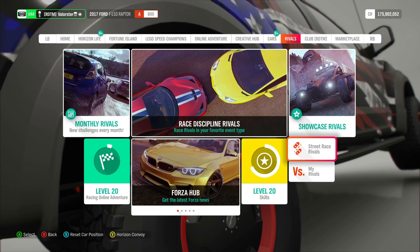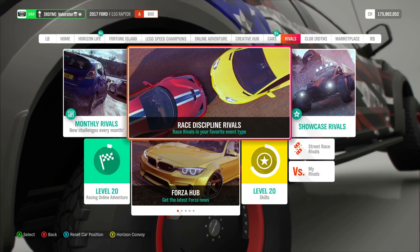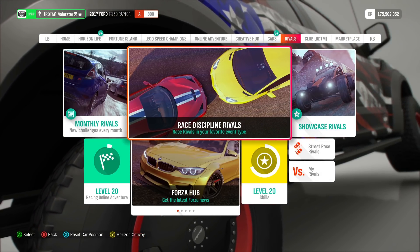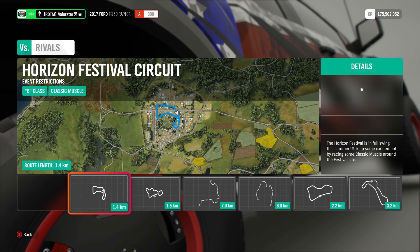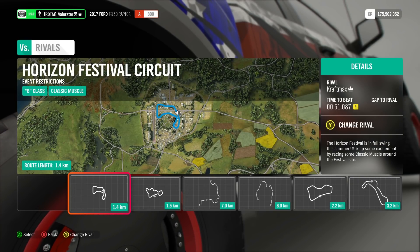Next, at the rivals — something that's been asked for a very long time — you can actually have a class-based rival now. On Thursday we will have to choose, and you can actually select which rivals you're gonna do. You can say, for example, I want to do this in A-class, S1, or S2. That's probably good for a lot of people who've been asking for that.